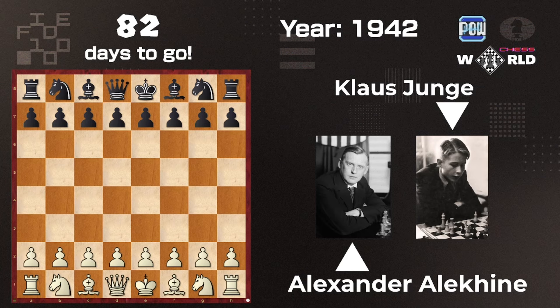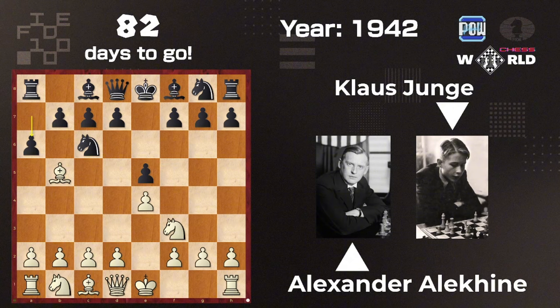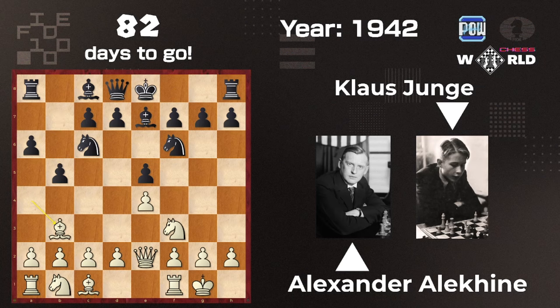This will be a 28-move game. Alekhine starts with e4, Klaus starts with e5, Knight f3, Knight c6, Bishop c4 — the usual — because it would go takes takes takes, Queen check and lose the castling rights for white. So Bishop a4, Knight f6, castles, Bishop e7, Queen e2, b5, Bishop e3.